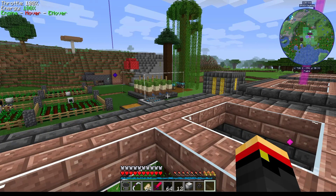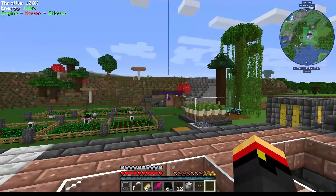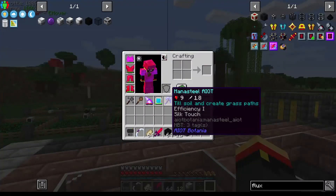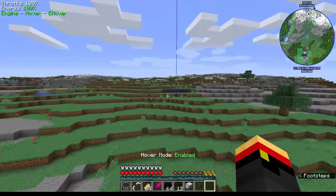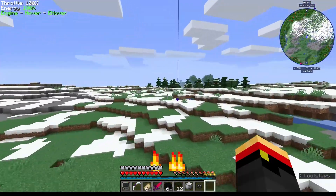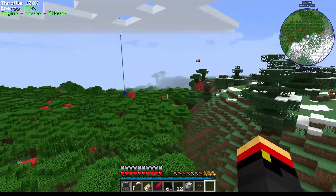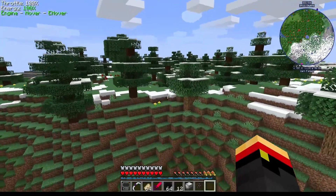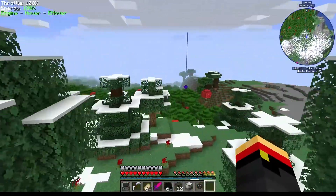Should we build it in the Overworld and tempt fate? Realistically, we shouldn't ever run out of power, but we could. I don't play on Hardcore Mode — there's a reason for that. Let's build it somewhere that if it gets out, there'll just be a rogue Wither somewhere I'll never find. That's what will happen to the Wither.